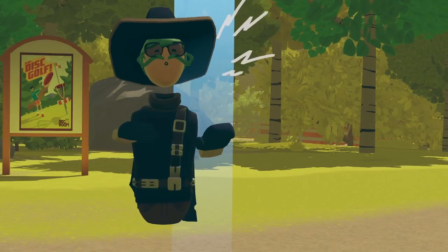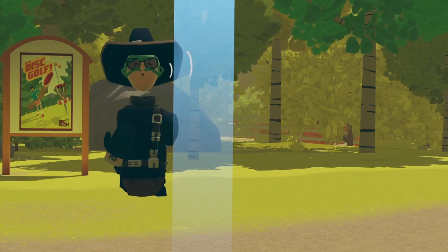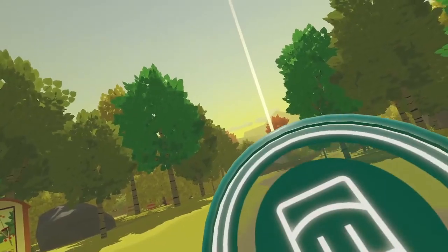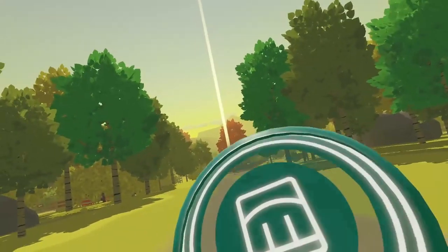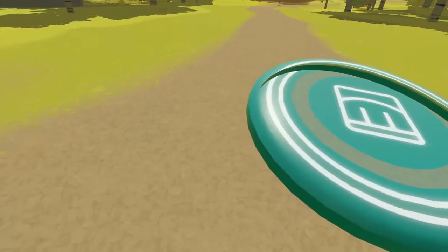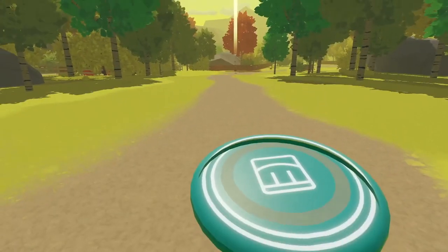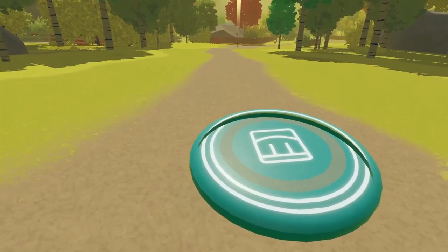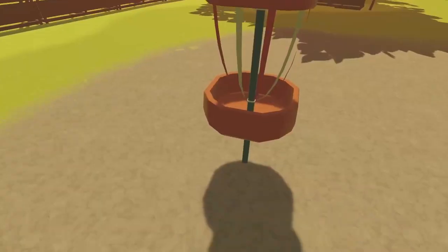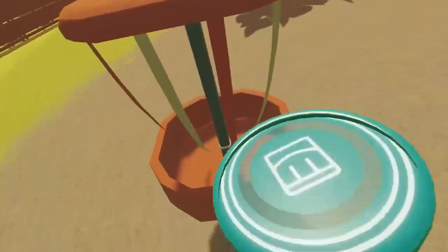Here we are in Disc Golf Lake — this is the one that not a lot of people know you can actually easily do under par, because there are a bunch of methods you can do here. This first method can be done on every platform: you just keep trying to walk forwards while holding the disc, then drop it and instantly pick it up. It's quite slow but you are moving and it stays on stroke one. Here we are at hole one.